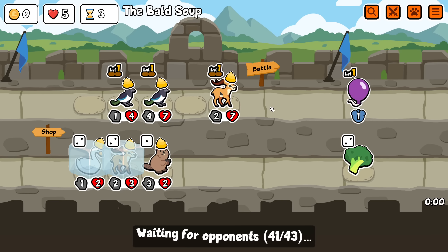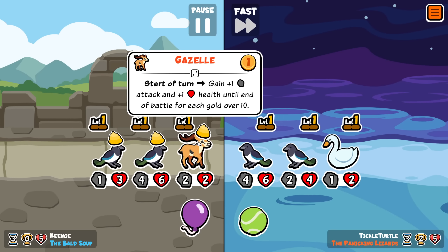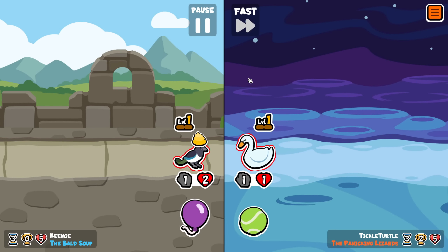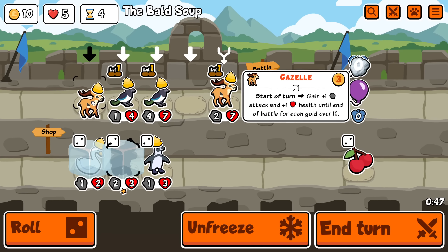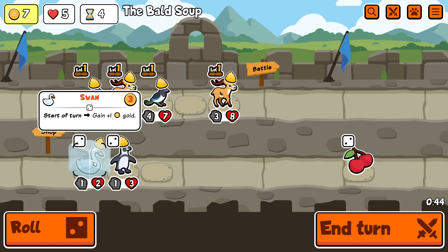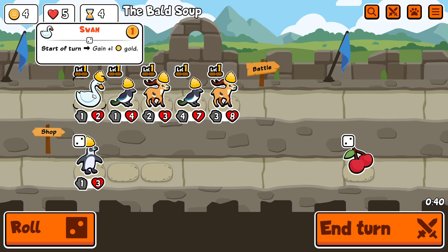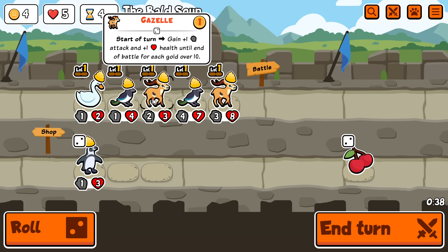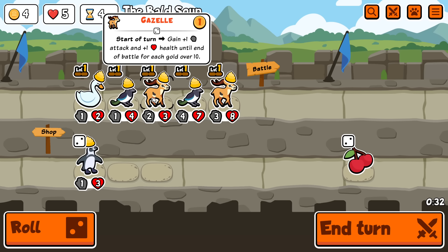Should not have rolled, but oh well. We're giving the balloon to the gazelle, because that may stay for a very long time. Yeah, I really should have saved gold. Oh, it's only a 1-1. I need to check that — I didn't know they changed gazelle. All right, so you get some stats. Start of turn, gain 1 gold. Start of turn, gain plus 1 plus 1. Turn into battle for each gold over 10.